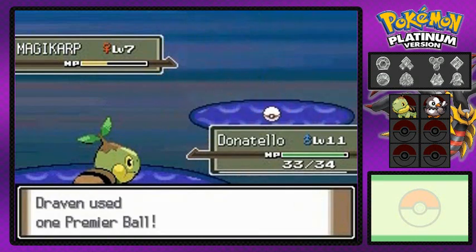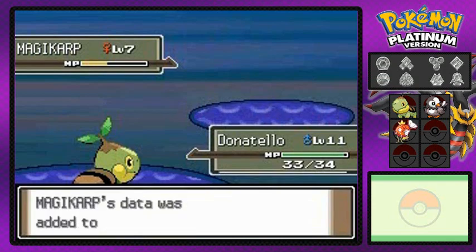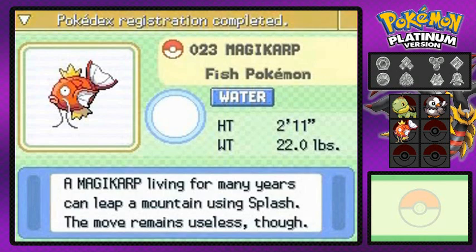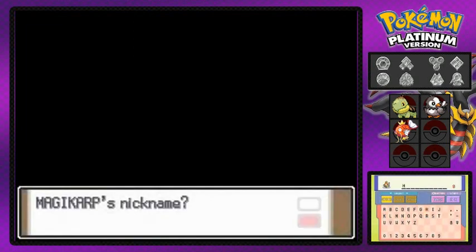I'm gonna capture it with a Premier Ball — and we got it! One, two, three — that's right, three throws. You guys already know the nickname for this Pokemon. In every single walkthrough I've done since Pokemon Yellow, I've named them Hydra. This is Hydra number four. Magikarp, the Fish Pokemon — living for many years. We're gonna name this one Hydra number four.